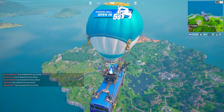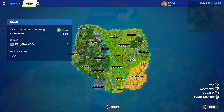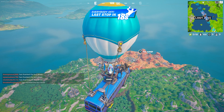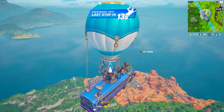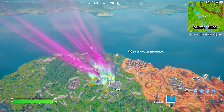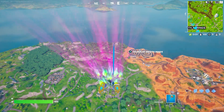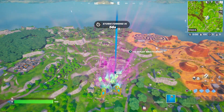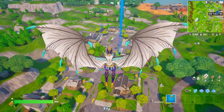Spawn by the battle bus — press down on the D-pad to thank the bus driver. Now we're going to go to Retail Row right over here. I recommend you jump out of the battle bus and go right there.